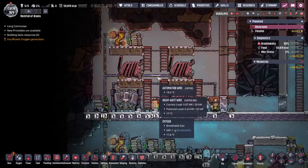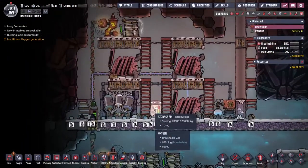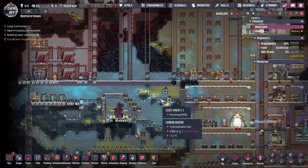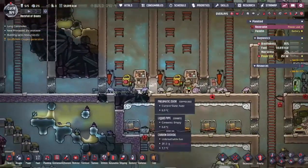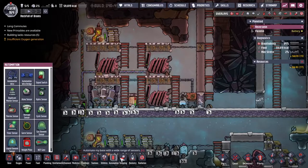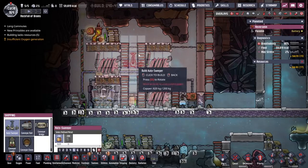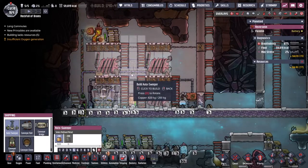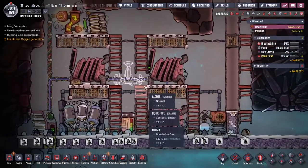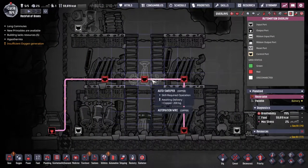Something we can get on with whilst waiting for materials is automating our power system a little more. This storage bin is storing all the coal — every time there's an opportunity, Boar comes along and moves coal into this storage bin. We could slam down an auto sweeper here. As you can tell by the white blocks around it, it can reach both the bin below and all of these generators.